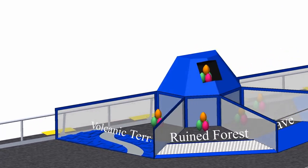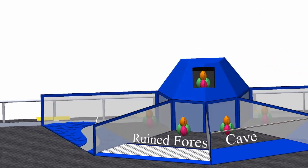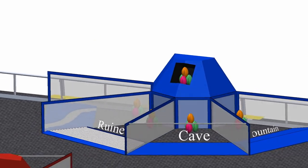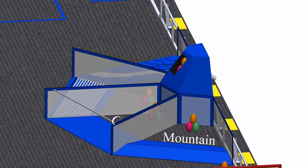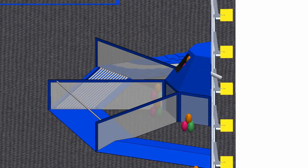Your alliance must navigate through caves, mountains, volcanic terrain, and ruined forests to rescue as many eggs as possible. The eggs have three distinct color variations: pink, orange, and green.